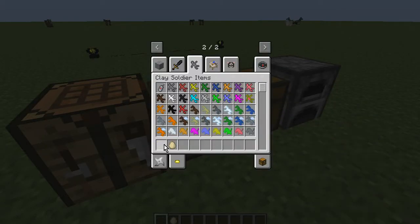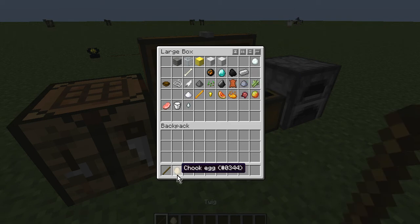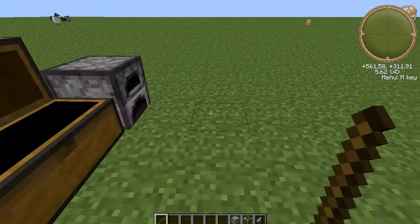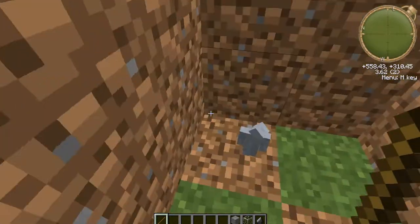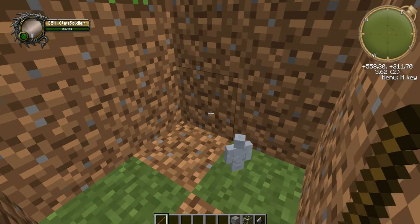Now let's show off the weapons. We have the stick, the flint, the gravel, and the glass. Starting with the basics: a stick will act like a sword or a club, and soldiers can bludgeon their enemies to death with it.